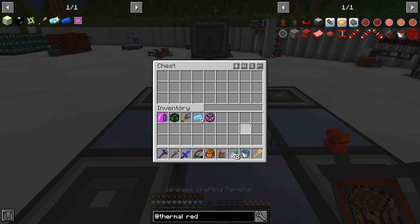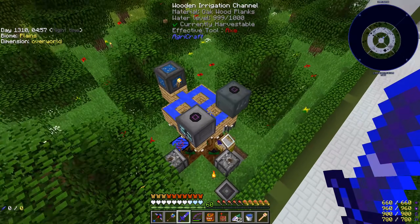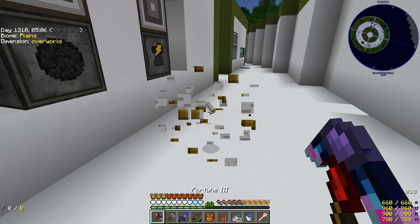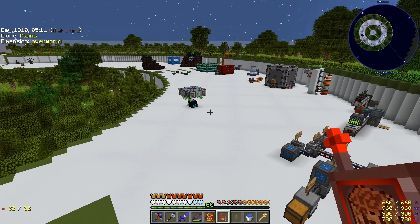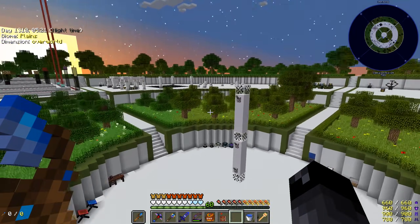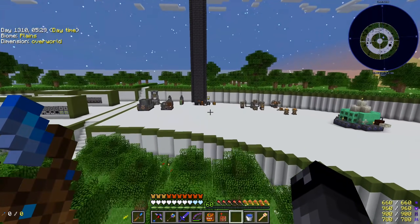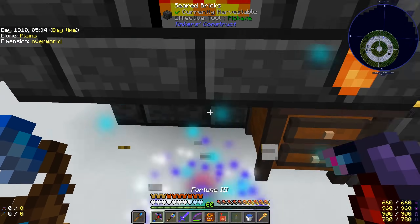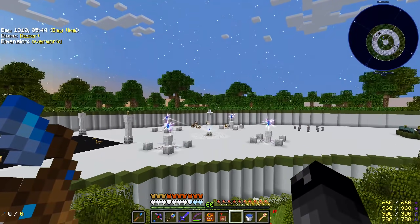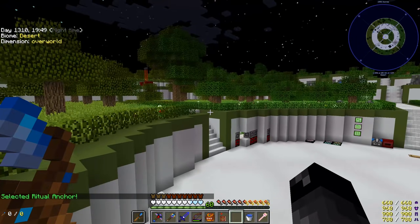Alright, so that's our complete setup. Let me grab a ritual anchor. The problem with these is I keep moving them around and never know where one is — they do have EMC though. We're going to place this here so we can still open that chest. Then we need to grab the tick accelerator from over here — it's still connected to the smeltery, which is the last thing I remember tick accelerating. We'll put it back here so I don't lose it again, then right-click it onto our factorizers.